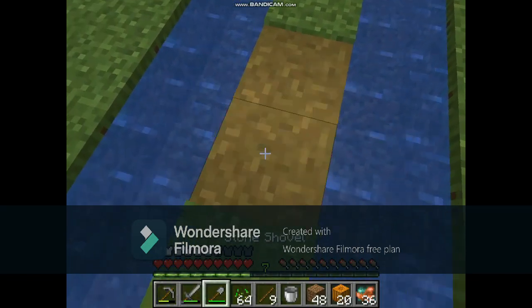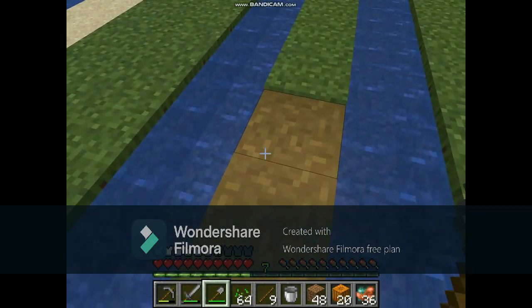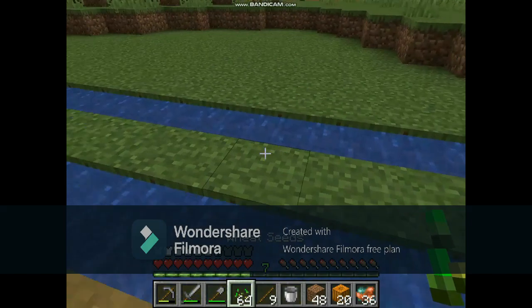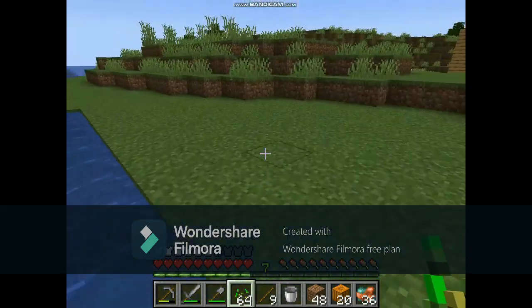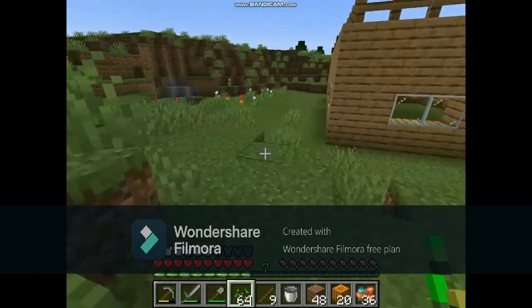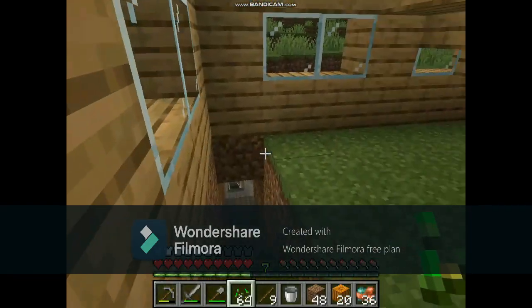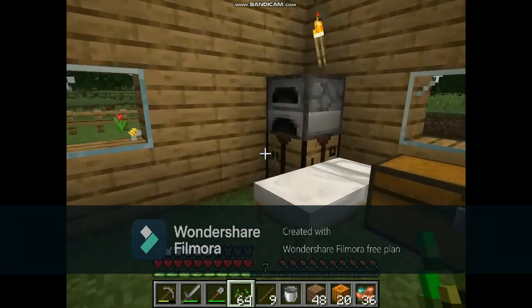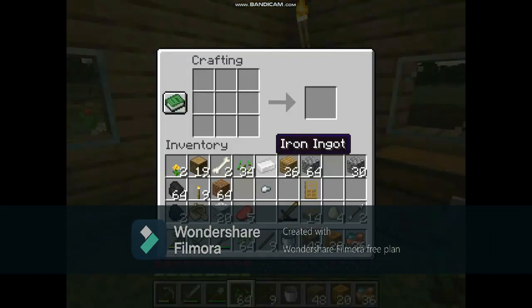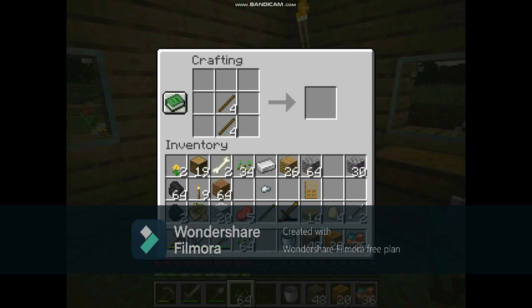I have to make it. I have to make it. I can do it again. I can't put it on it. So I make it as soon as I go to my house. My house is close. So it will be easy to get there. So I've got to make it with a crafting table. I'm gonna make it.